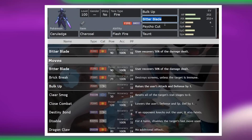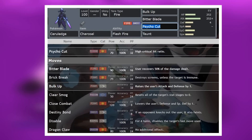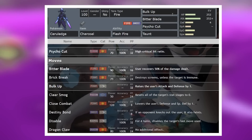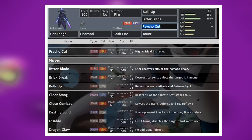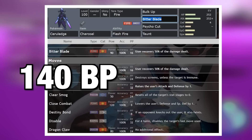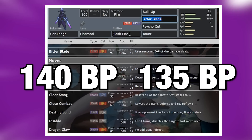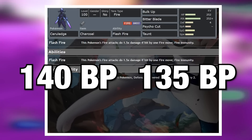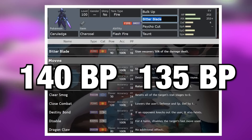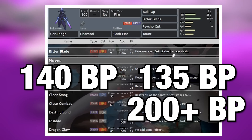We're going to be running Bulk Up and Bitter Blade. Now Psycho Cut is here because I wanted to talk about this. A lot of people are thinking Psycho Cut is going to be the best way to hit the Cinderace because it's super effective damage. But Stab changes things. Yes, Psycho Cut will double in power because Cinderace is weak to it being a fighting type — that is 140 base power. Bitter Blade is 90 base power at base and with Stab that shoots up to 135 base power, only 5 away. And if we take Flash Fire into account, we'll get a 1.5 type damage boost if we're hit by any of Cinderace's fire moves, which is really likely to happen. That means Bitter Blade will be sitting at over 200 base power, making it the no brainer choice because it also recovers 50% of the damage that you deal.